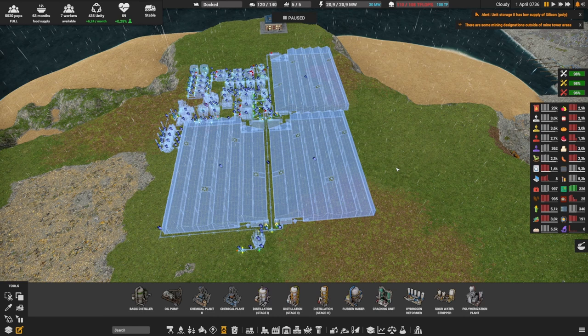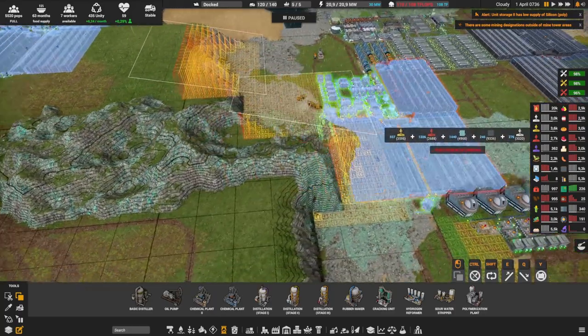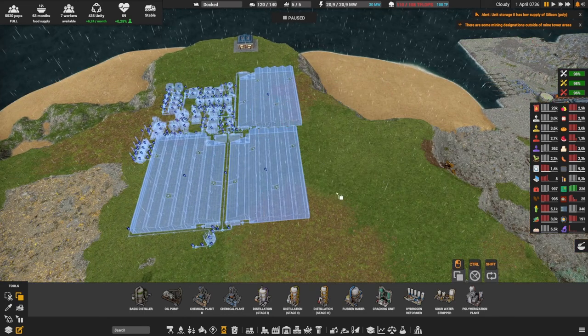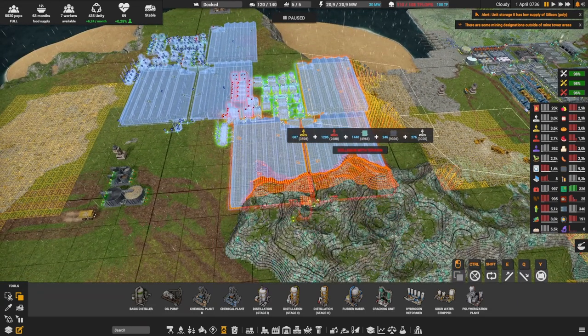On top of pausing and using blueprint, tip number two is to use the C button — you can copy things in two useful ways. First, build whatever you want in a corner of the map, not exactly where you want it. When you're ready, just copy it and place it where you want. You still have your blueprint elsewhere in case you need to change it. Second, when you use copy, you can see exactly how much it's going to cost — for example, 607 yellow gold parts and 1206 red parts — so you can see if you have enough before building.